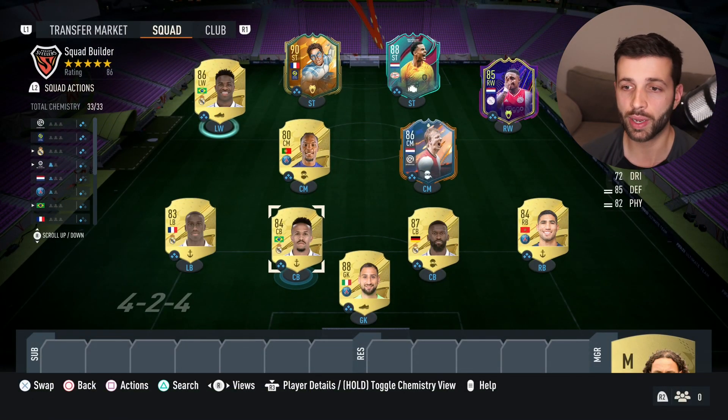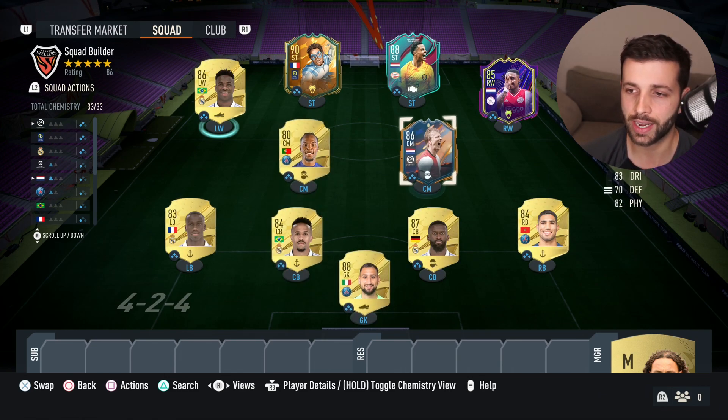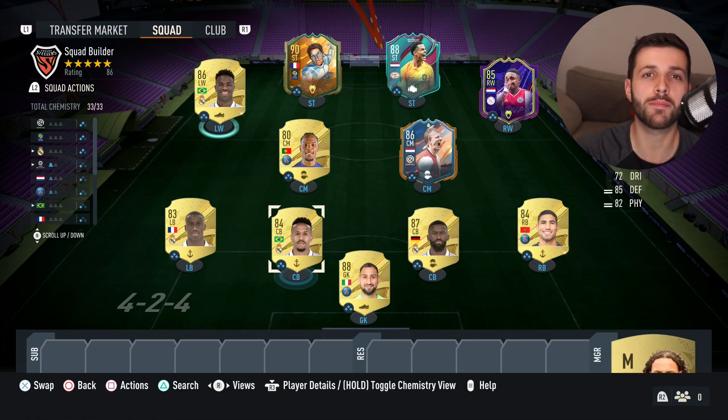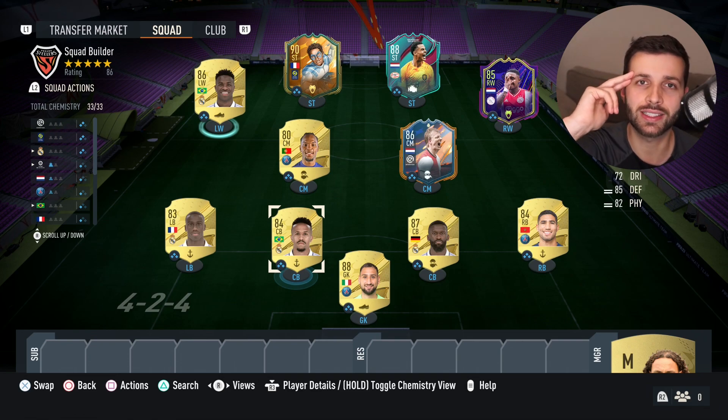Mendy is one of the best left backs in the game. It's a really solid team — you can play it as a 4-4-2 or maybe a 4-1-2-1-2, since Kuijt has an attacking side to him as well. It's a very attacking setup. If you enjoy the video, drop a like, subscribe, and I'll catch you guys later — bye!